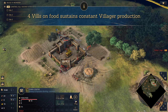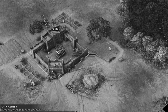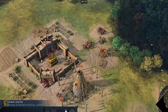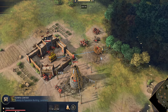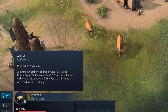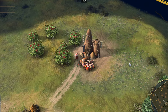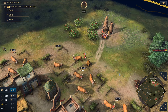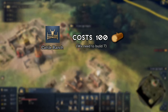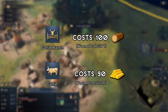Before we move on to this next phase, I need you to understand that what I'm about to show you some consider to be unnatural — we're entering the dark side of the force. It's time to learn the Malian cow boom. Mali has access to this unique economic unit known as cattle; they're kind of like giga-sheep. They can be harvested for food really quickly, or they can be stored in ranches where they'll passively generate food for you. Are you starting to see a trend with this civ? Ranches cost a ton of wood and cows cost a ton of gold, so we'll need to heavily macro for those two resources in particular.